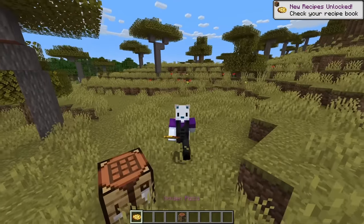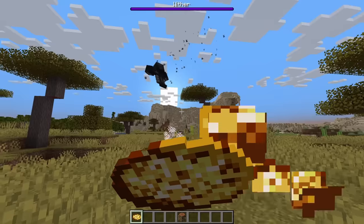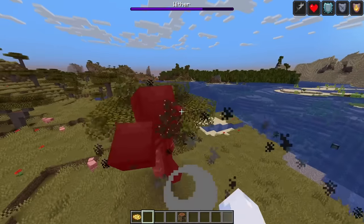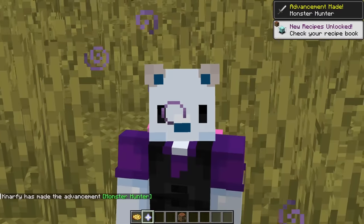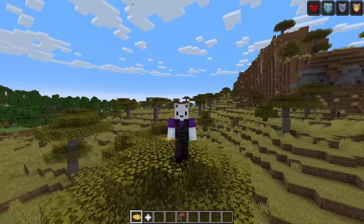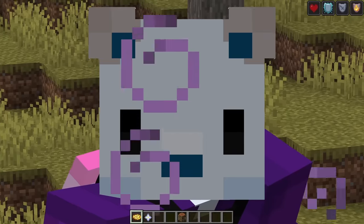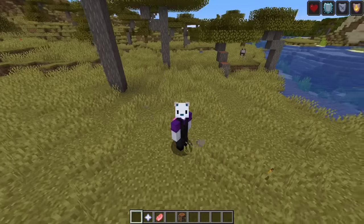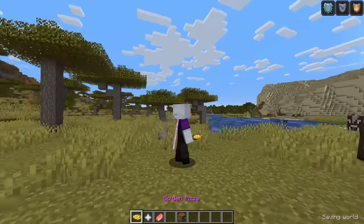This pizza is crazy — it gives you Strength 30 for five seconds, plus all the effects of a golden apple, which makes it perfect for a boss fight. I did that with my fist and the golden pizza. This is probably the most time-consuming of all the updates so far. That was the Swiss and Bliss update — very Swiss and very Bliss. This is the cheesiest update of all time.